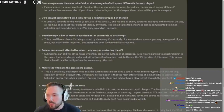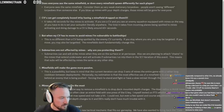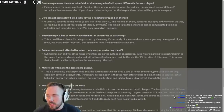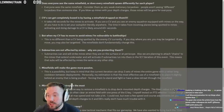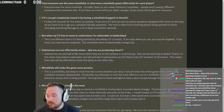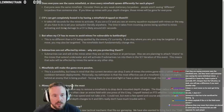Wargaming didn't allow people to enter training rooms on PTS so I couldn't test things the way I wanted — hopefully when it hits live you can bring them to training room and do real testing. CVs can get completely boxed in by having a minefield dropped on them — it takes 40 seconds for the mines to activate. If you're a CV and you see an enemy squadron equipped with mines on the way, all you have to do is set your autopilot anywhere. The problem is the average CV player doesn't look at the map and generally sits still the entire match. So this is going to punish bad CVs — double thumbs up. But on the other hand, CV probably won't move so he'll just sit still for three minutes while the mines surround him and he'll be like 'whatever.'